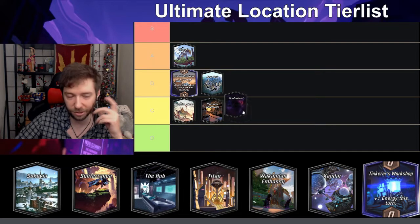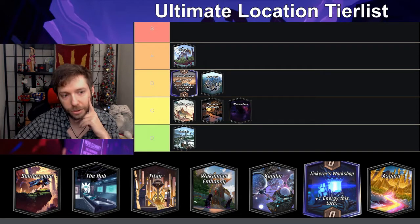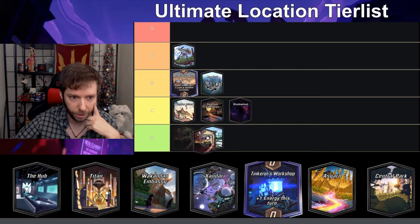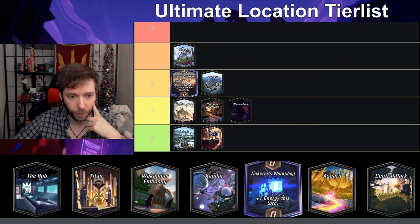Shadowland gives you a negative-two ninja; you can do different stuff with it — you can Carnage with it, Deathlock — it doesn't really do anything extraordinary, so I'll put it in C. Savakia — whenever it reveals you discard a card from your hand — horrible location, don't like it, D. Subterranean — whenever it pops up you get five useless rocks in your deck, and your deck is only 12 cards — horrible, D.